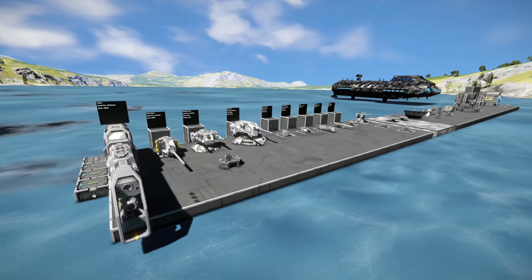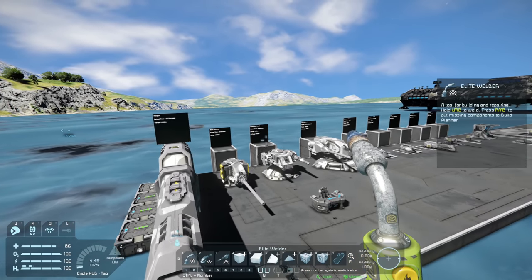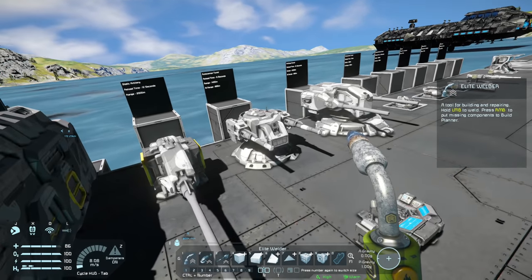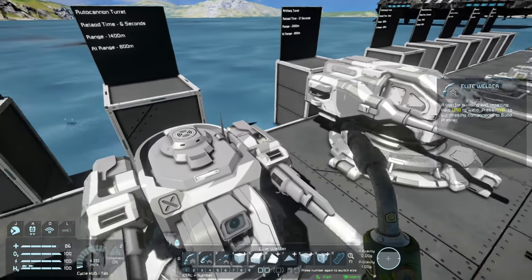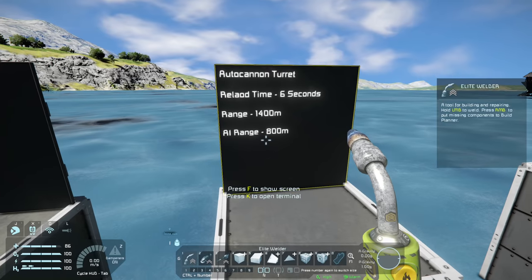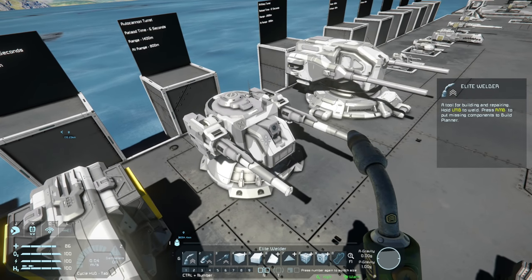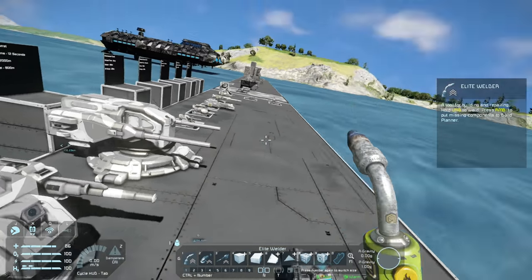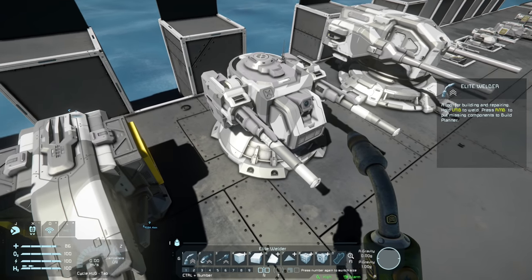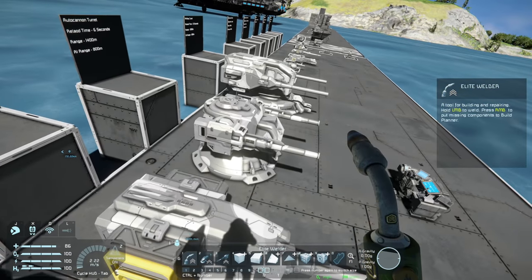Let's get started with the weapons, but before going over each individual weapon I just wanted to point something out. Keen Software have added a lot of different features to the way that weapons target. Take these turrets here for example — this autocannon turret has a range of 1.4 kilometers but the AI targeting range is only 800 meters. If you control this turret manually you can shoot anything up to 1.4 kilometers, whereas if you leave it alone it will only attack targets within 800 meters.